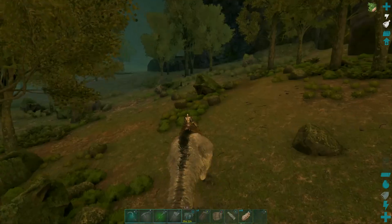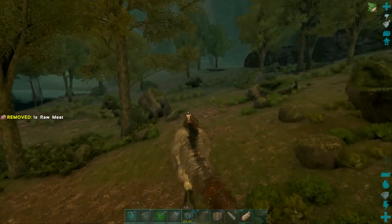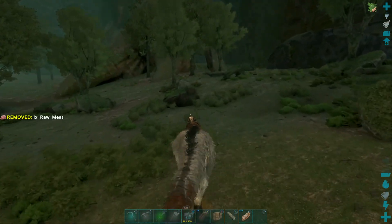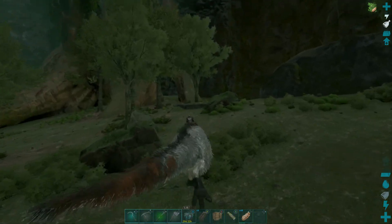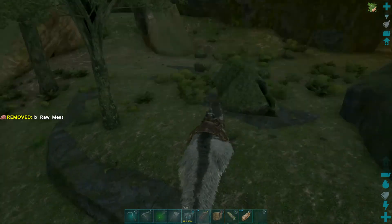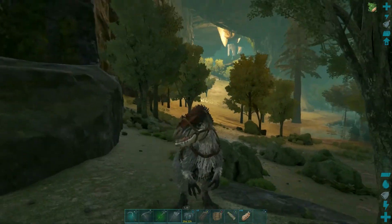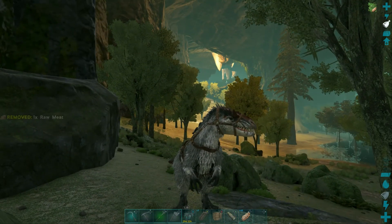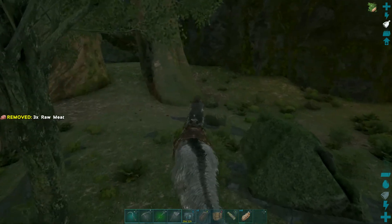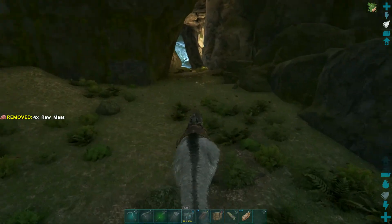Okay, I am pulling up on the entrance to the cave right now. It's actually not very far from where the forest titan will spawn — just directly behind me, up that hill, is where the forest titan spawns in. I didn't know that; I've always flown through this area.